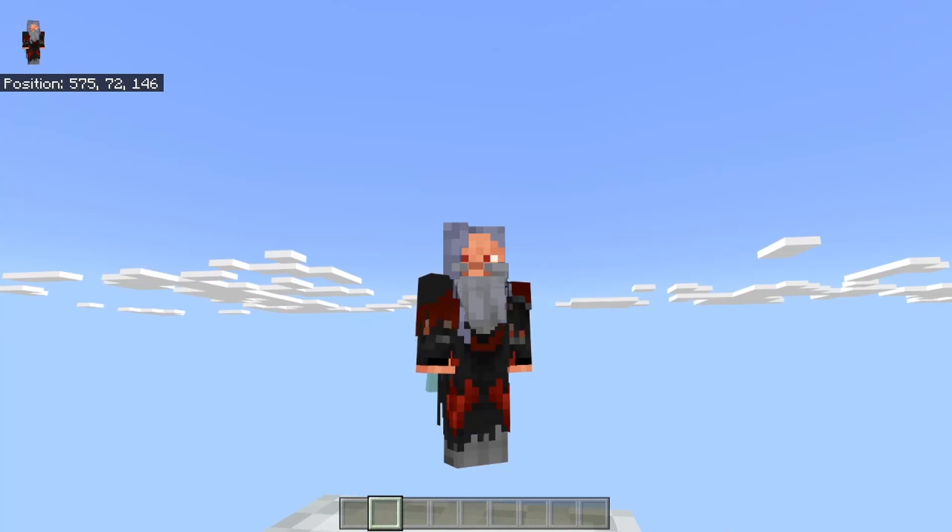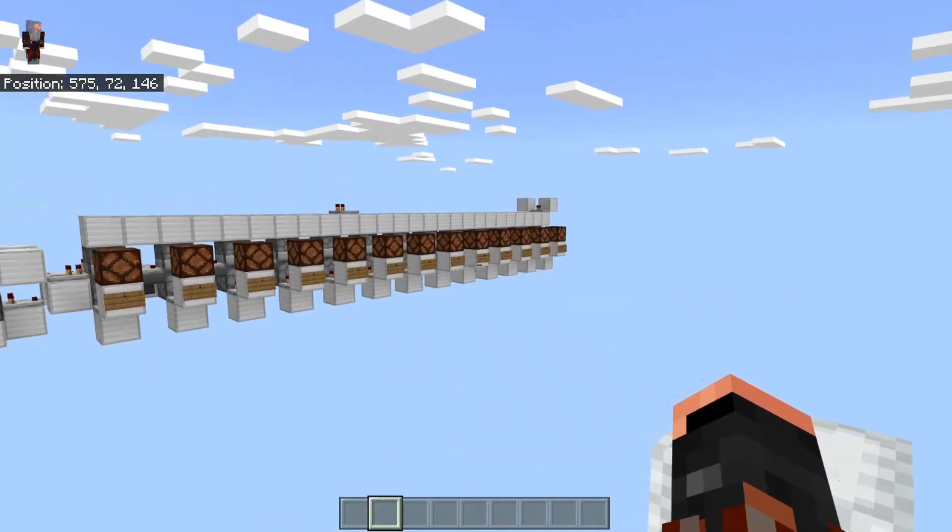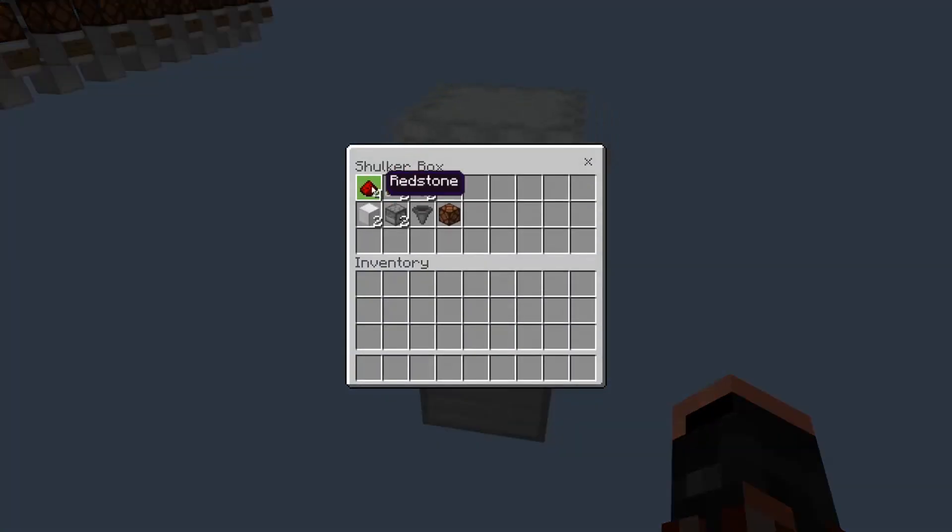I've pretty much got everything you need for a basic setup, so let's take a quick look. You're going to need roughly about four pieces of dust, a couple of building blocks, two droppers, a hopper, two repeaters, two comparators, a random item, and I'm using the redstone lamp as an output source.